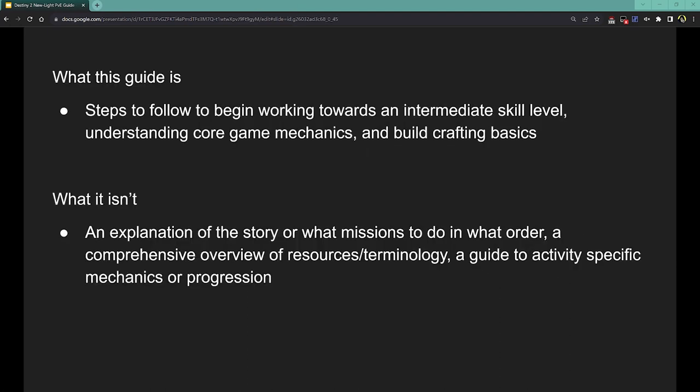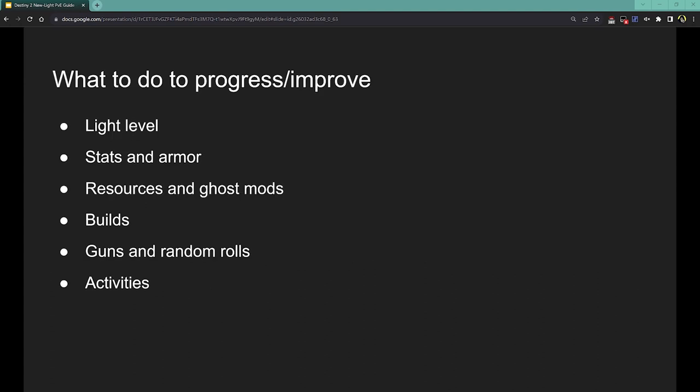This is going to be some steps to go from a beginner to an intermediate skill level, a brief overview of some core mechanics, and a brief touch on build crafting. I'm not touching on any of the story stuff, nothing about campaigns or quests, where to get resources, terminologies, or any mechanic guides. This isn't going to be scripted either. I put together a slideshow to have all the main thoughts I wanted to touch on, so people can follow along. The main things I wanted to look at are light level, stats and armor, resources and ghost mods, builds, guns and random rolls, and then activity progression.